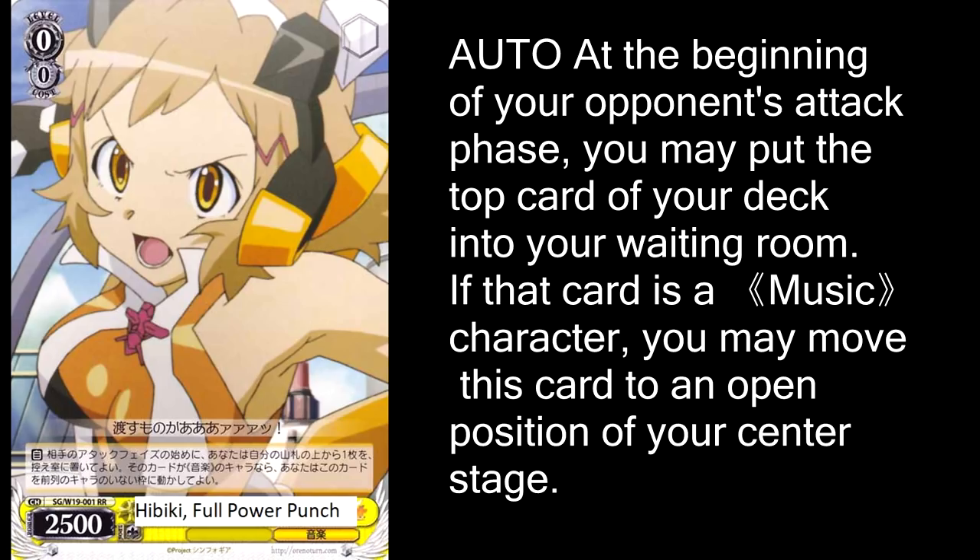At level zero, we've got Hibiki Full Power Punch. At the beginning of your opponent's attack phase, you can discard the top card of your deck, and if it's a music character, you can free move this to one open space. The free movement means if your opponent doesn't attack with a full row of three characters, you can just move this in front of an open spot so it stays alive to attack next turn. Discarding a card from the top of your deck is also a great effect — your opponent is one card closer to hitting a climax and having their damage canceled. It's in a weird spot in Symphogear because there are so many events you have to run, but it still works as long as it's not a climax.